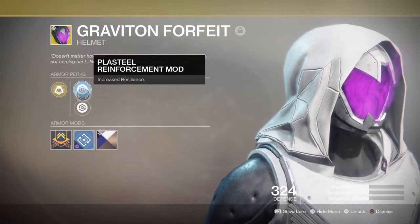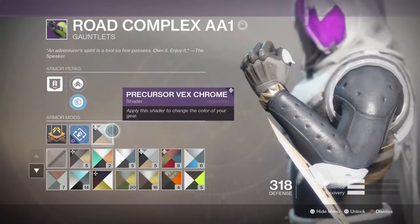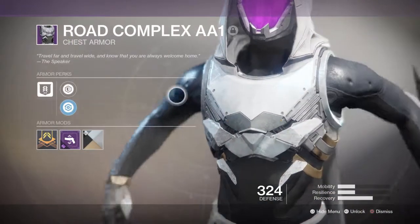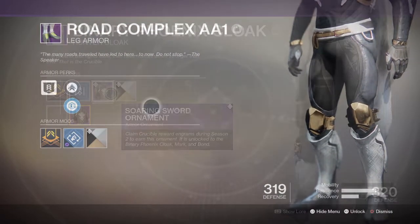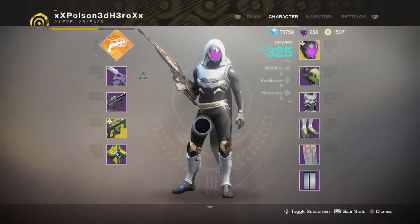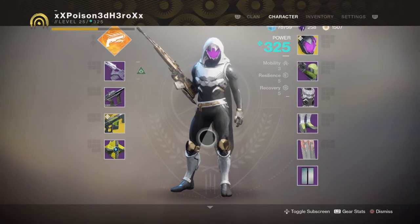In Mayhem where ability recharge is really quick, this is going to be instant every time. Your gauntlets will be the Rogue Complex AA1 with a void impact mod. Your chest the Void Complex AA1 with whatever mod you choose. The legs the Rogue Complex as well with the void impact mod. And your cloak will be the Binary Phoenix cloak with an energy counterbalance mod. Your whole armor set will give you a decently balanced 355, which is overall great for use in the Crucible.